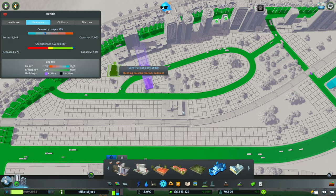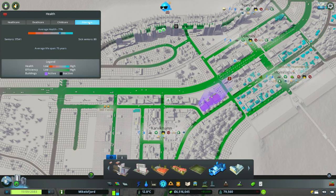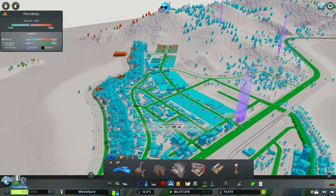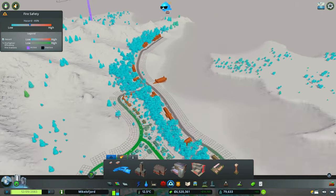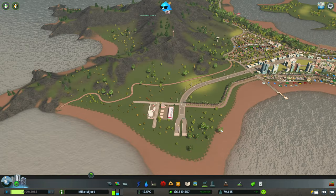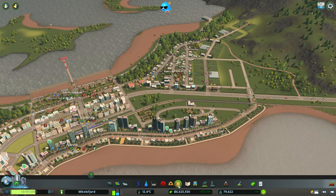Let's check our amenities — do we have elder care and child care? We took care of that last episode. Let's double check our fire coverage. Looking not bad — a few at the end here not doing too well, but we have the fire helicopter depot over here. I think we're fine for fire. Let's check police coverage — totally fine as well.